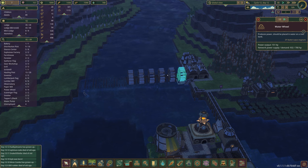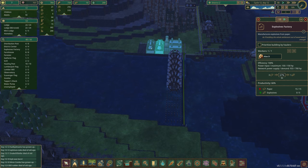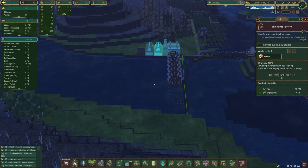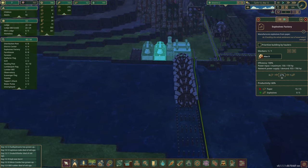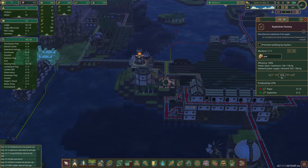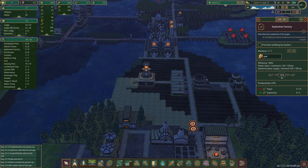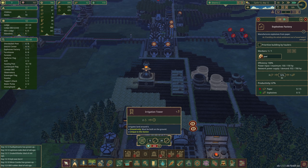In the previous episode we built this power system and it's still going — this is going to have a ton of power. Once this is up and running we're going to have so much power; this will never run out, at least in the wet months. We've already got 21 explosives so we're in a pretty good spot to get going and try to put water pipes underneath the roads.